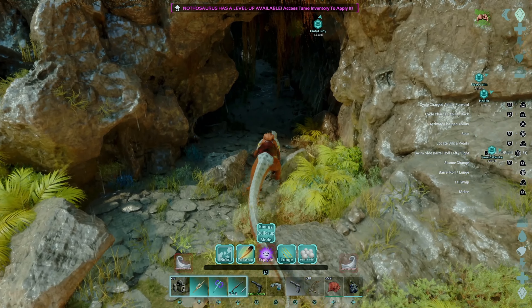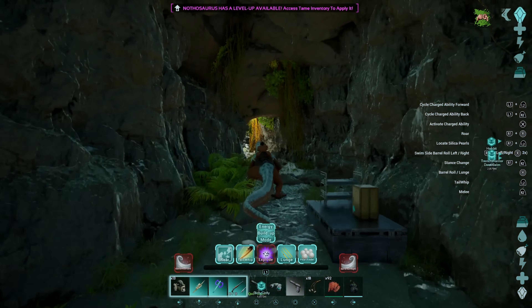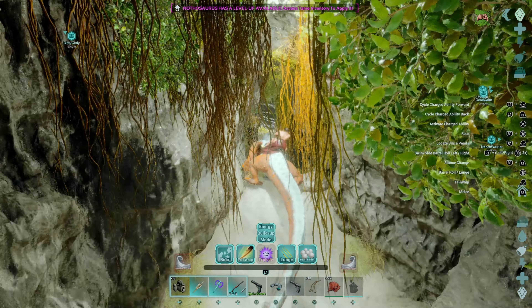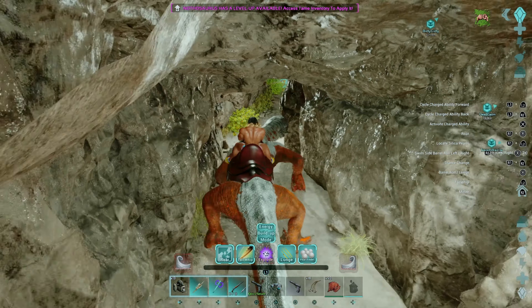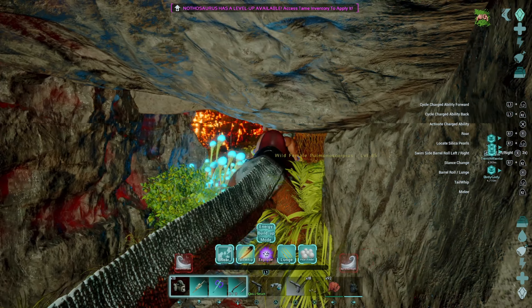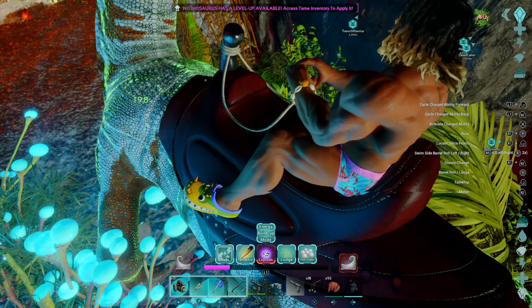We're going to take this guy caving. We're at the lava oasis cave here on the big volcanic island. We're going to take him in here because I want to show off his ability to find silica pearls, and I know there's a butt ton in here. Also plenty of creatures, so we'll be able to build up energy real quick.